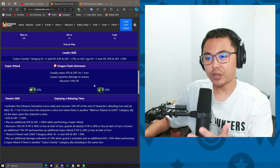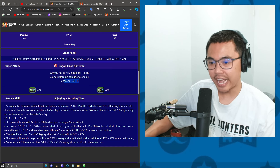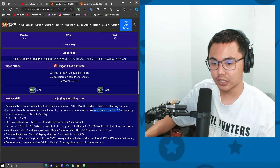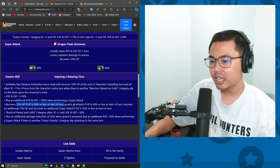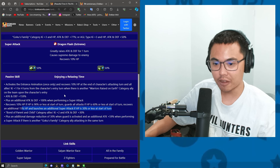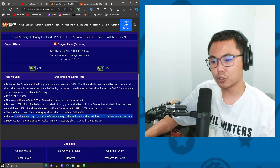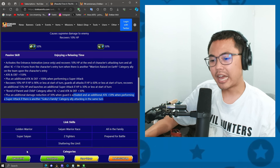Let's jump into the details. Goku's Family leader for 3 ki and 77% stat boost, as well as AGL types for 3 ki and 50%. Greatly raises attack and defense for one turn and recovers 10% HP. He's got the entrance animation which recovers 10% HP at the character's attacking turn at the end of it. All allies ki plus 1 for 4 turns from the character's entry turn when there's another Warriors Raised on Earth category ally on the team. Attack and defense 159% with an additional 100% attack and defense when performing a super. 10% HP recovered if HP is 90% or less. Guards all attacks if HP is 60% or less. Recovers an additional 15% HP and launches an additional super attack if HP is 30% or less — at the start of the turn. Bond of Parent and Child support for 2 ki and 30% attack and defense, with an additional 30% damage reduction when guard is activated and an additional attack plus 59% when performing a super attack if there is another Goku's Family category ally attacking the same turn. Without that, the attack would probably be very mediocre. Here are the links and categories.